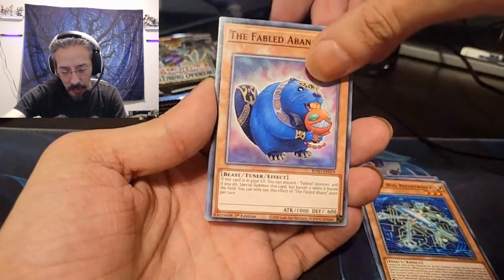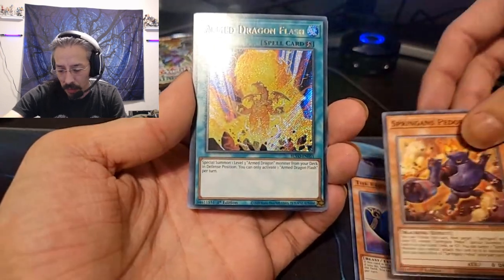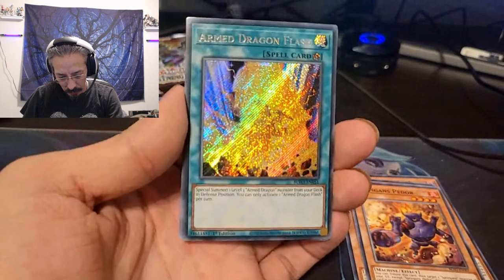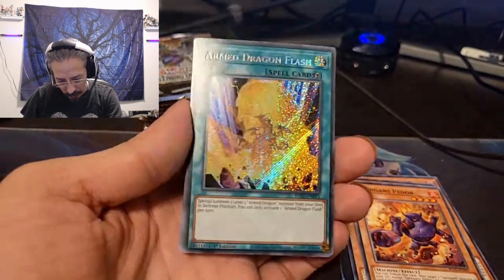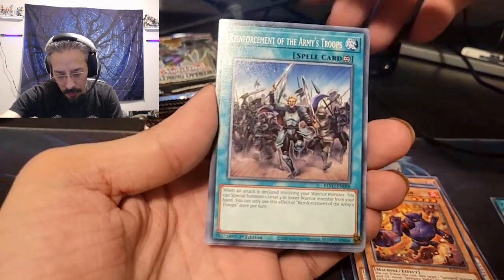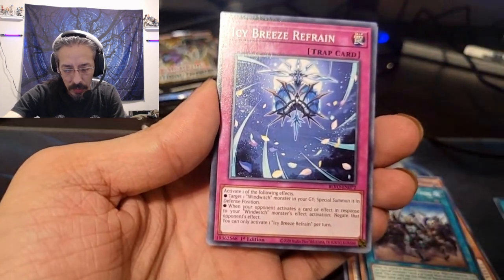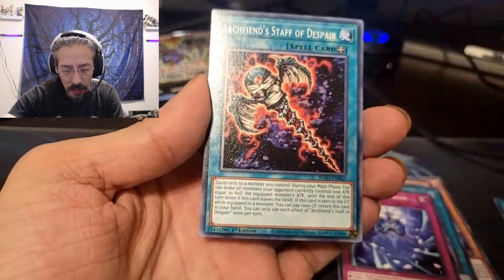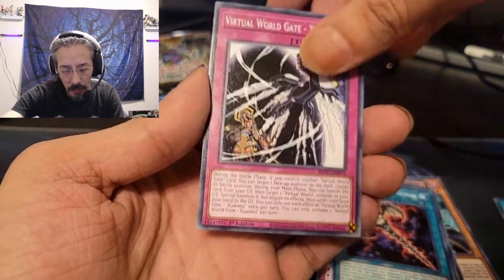It's available. Bunk, Spriggins, Pador. Armed Dragon Flash — beautiful foiling on that, can't read it. Reinforcement of the Army's Troops, Icy Breeze, Refrain, Archfiend Staff Despair. Virtual World Gate — nope, not gonna read that one.